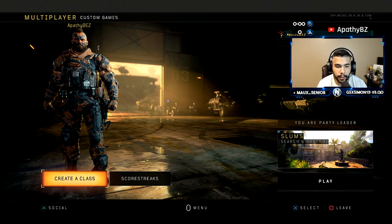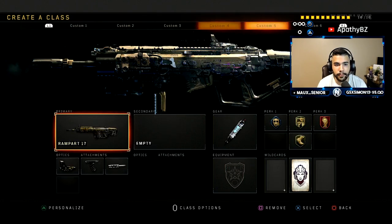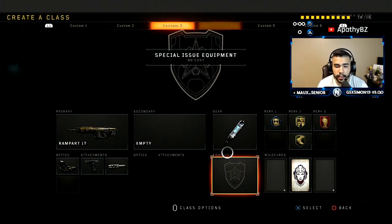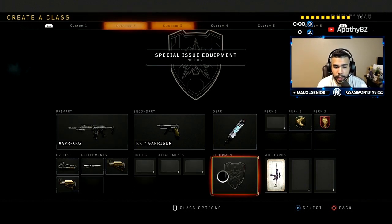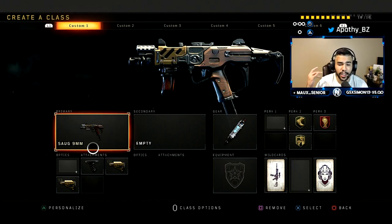I have six amazing classes right here. This is mainly Search and Destroy, but it's also a split for respawn — you can use basically almost the same thing for hardpoint and things like that. Before I continue, you're going to see no nades; equipment is blank. It's the specialist equipment, and the reason I'm using this is because of no cost, and also because a lot of these SND tournaments do not allow you to use a tactical.